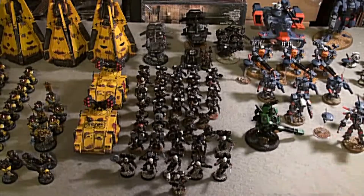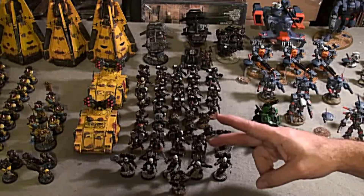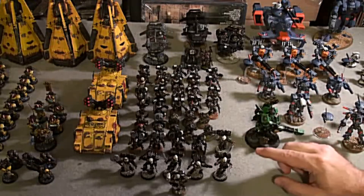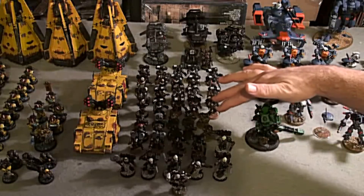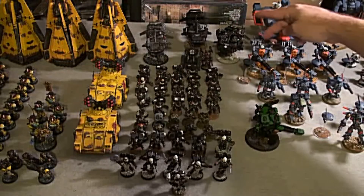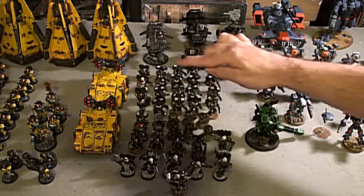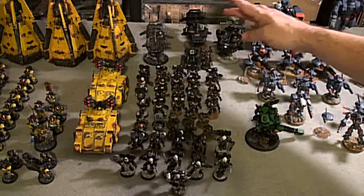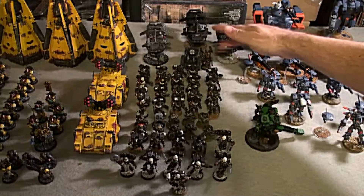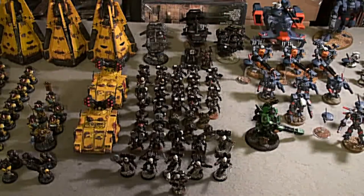Here's my Raven Guard army. I've got Shrike as my commander. I have a Vanguard squad with two power swords and two power axes, and two guys with melta bombs. For my troop selection, two squads of five scouts with bolters in Speeder Storms. Then two squads of jump troops equipped with a power sword on the sergeant, a melta bomb, and two flamers. I also have a Thunderfire Cannon for long distance support and one fast attack Speeder with a heavy flamer and a heavy bolter. That's my 1,250 point army.